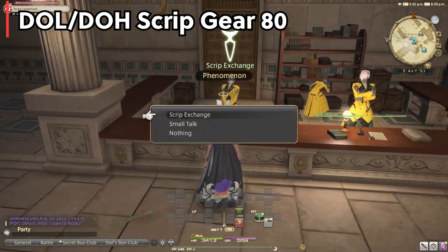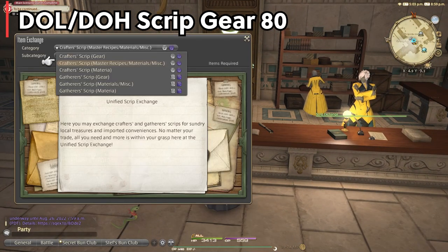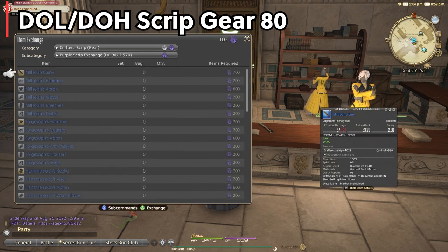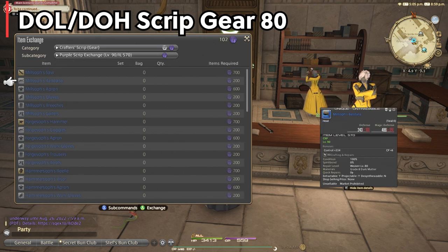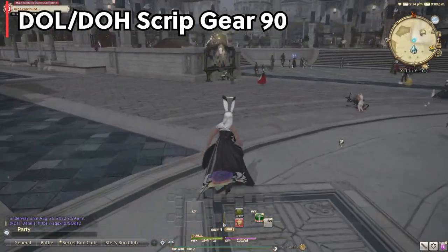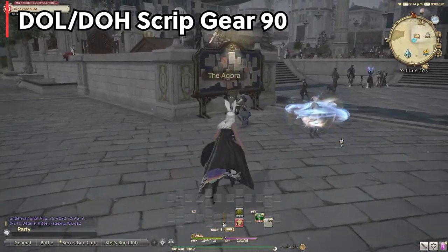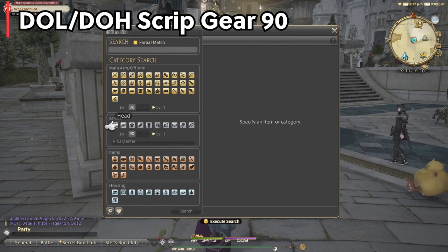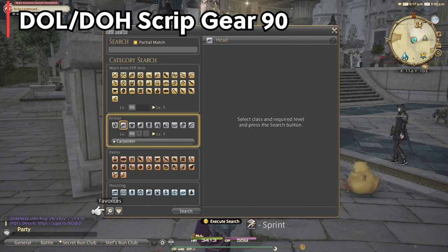At level 80 you'll be crafting your gear from here. The level 80 white scripts gear will hold you over all the way until level 90. Once you hit level 90 you may think about going for purple scripts gear, but you don't really want to do that — it's a long grind and kind of unnecessary. You'll want to first craft yourself the level 90 Integral gear, item level 560, which will get you the upgraded stats you need to craft the newest gear that expansion has to offer.